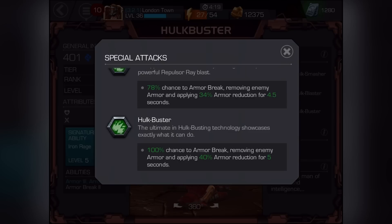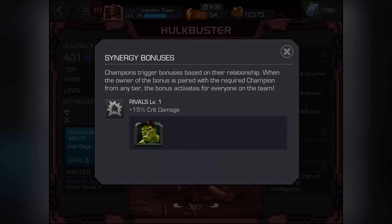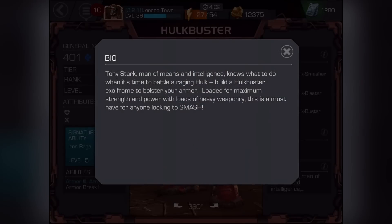Let's go through his three special attacks. His first special is Hulk Smasher — it's awesome. He was literally made to face the Hulk; there's no other purpose for him. He was made just to fight the Hulk, which is the whole reason why he was created.